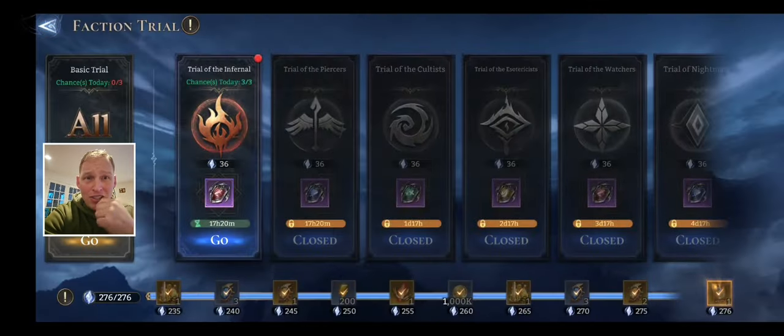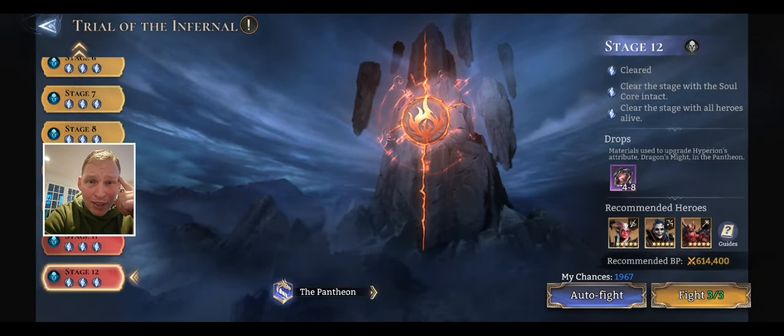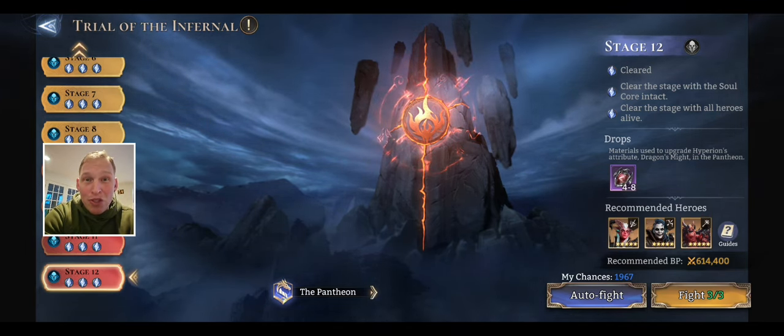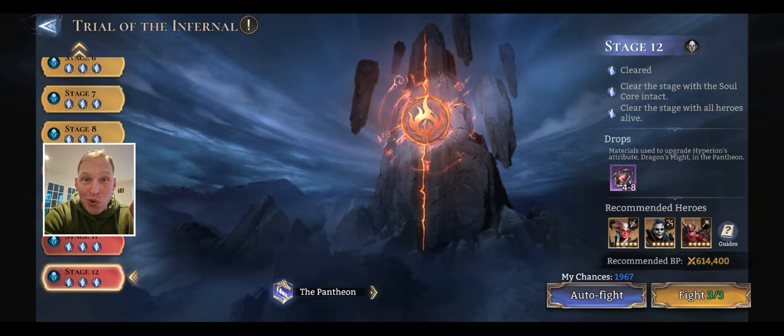We have Infernal Faction Trials open today. No Power of Dominance to clear it, and to unlock Power of Dominance you need to beat it with the Soul Core intact and with all heroes alive. If you are doing this for the first time, you do not need to meet both of those requirements in the same run — you can do it in two runs.